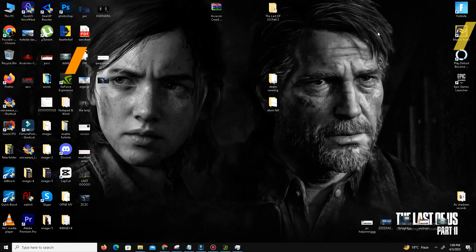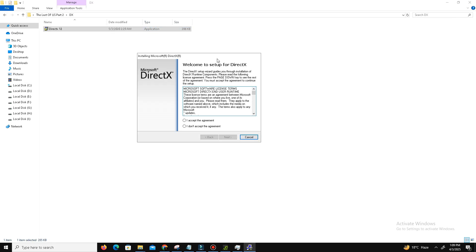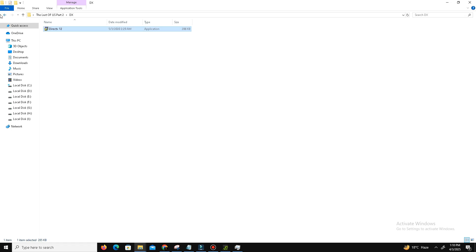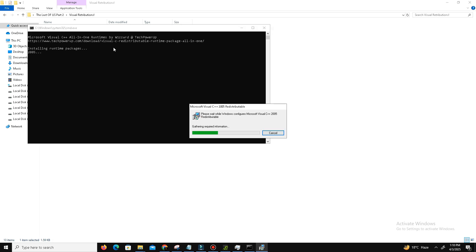Once that's done, we need to install the latest DirectX and Visual C++ redistributable files. Visit the official DirectX website and download the latest version. Run the setup, accept the agreement, click Next — installing the Bing Bar is optional. After a few minutes it will finish; click Finish. Then go to the Visual C++ redistributables folder, visit the official Microsoft website, download all the Visual C++ files, run the patch file, and it will automatically install all the files. Click Yes and OK.